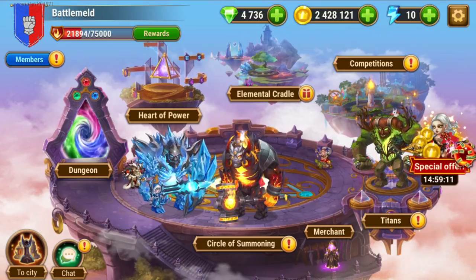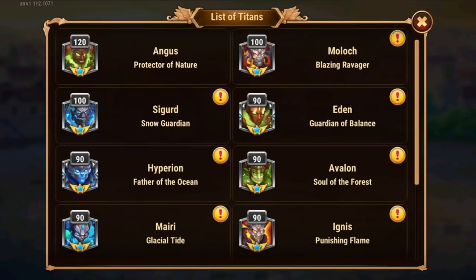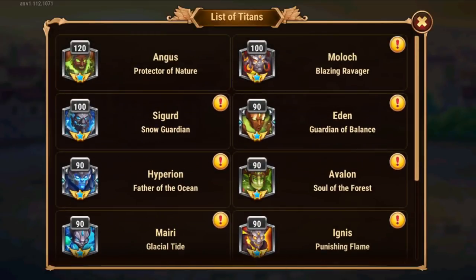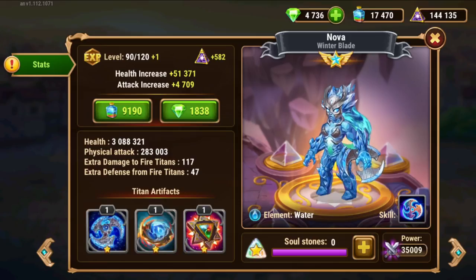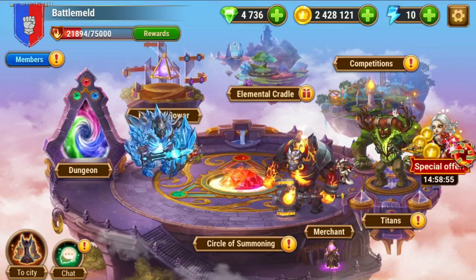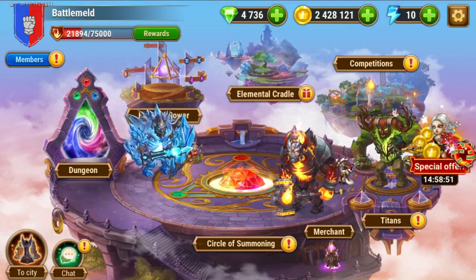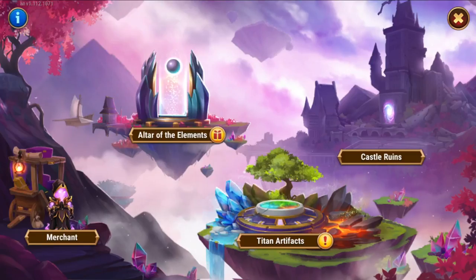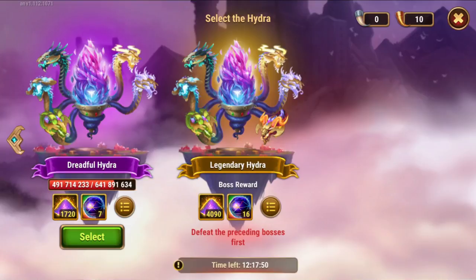There are other things you can get here, like sparks of power or golden horns. I would recommend always getting titan potions until your titans are maxed, then you can start looking at sparks. Never go for gold — don't waste that. You can upgrade your titans here by spending titan potions. It's like using XP potions for your heroes, but you don't get rewards for this.